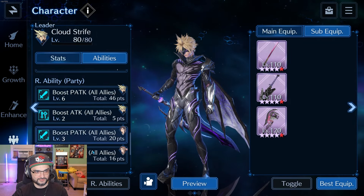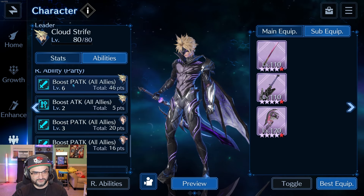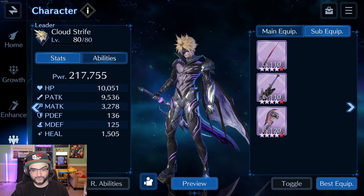He's hitting pretty hard. Like I said, Boost Attack from his costume, P-Attack All-Ally weapons from the two supporting characters, and P-Attack All-Ally weapons from his main weapon. So yeah, Cloud is built like a freaking truck right now — he can hit pretty damn hard.